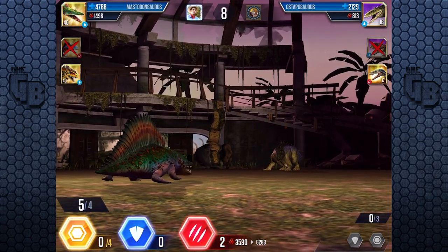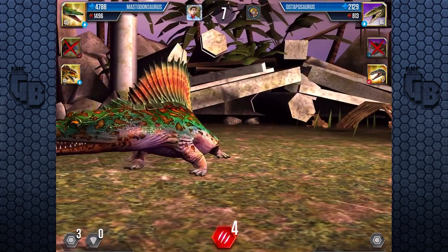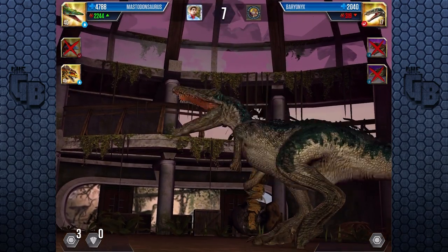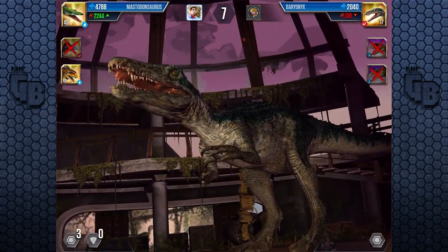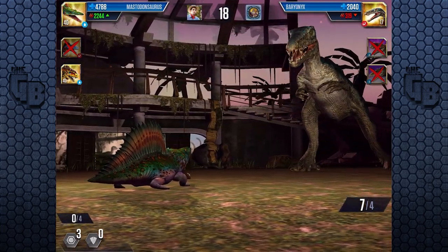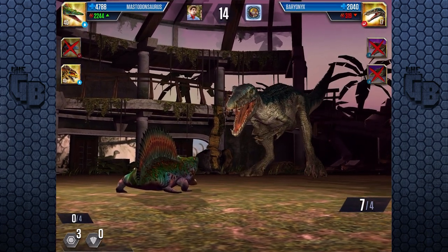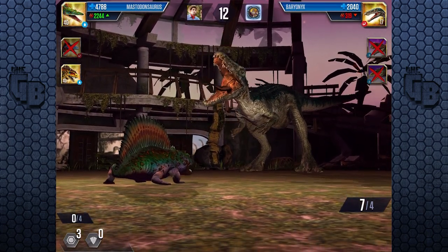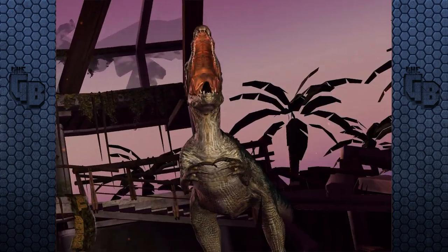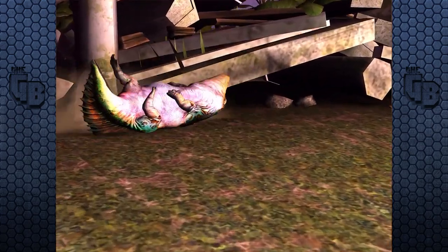Jurassic World The Game — exactly the same. Started out with no aquatics, then aquatics came in, tournaments came in, then glaciers came in. And Jurassic World Alive as well — it was just land creatures, then tournaments did come into it, and weirdly glaciers came before aquatics, probably because they're on land and don't have a separate battle system. Look at that Baryonyx — he looks so good! I love him!